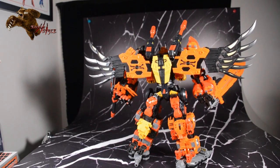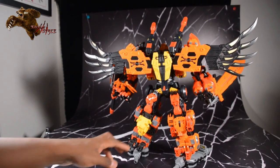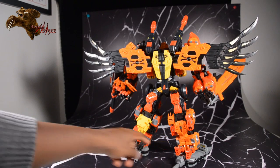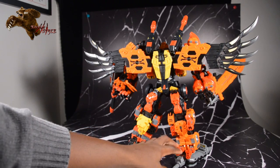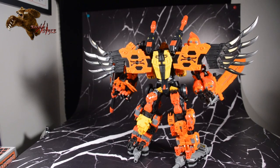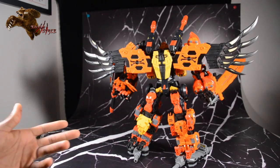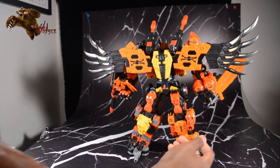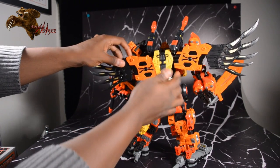Looking at the back, you can see a couple of fan modifications I've done. On the legs, the feet are supposed to be flipped up by the instructions, but I actually kept them down to keep it more stable. The backpack is heavy and it's a heavy bot in general, but keeping the feet down keeps it from falling backwards and locks them in place.